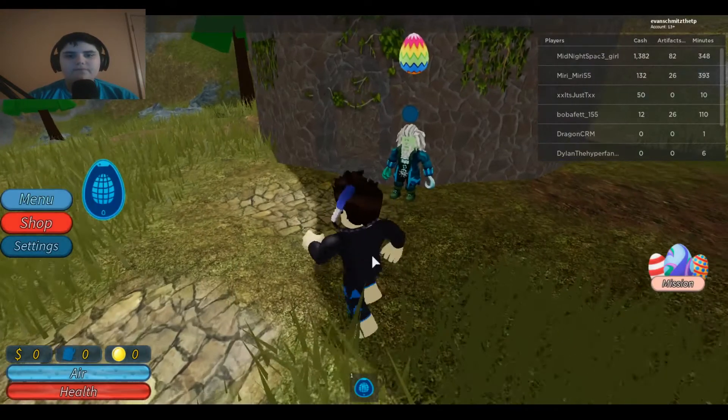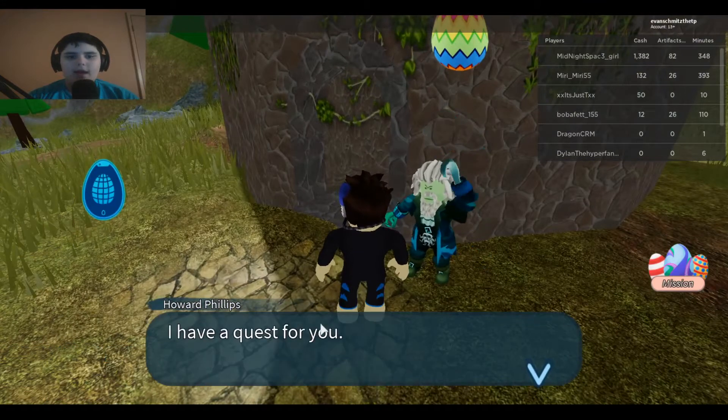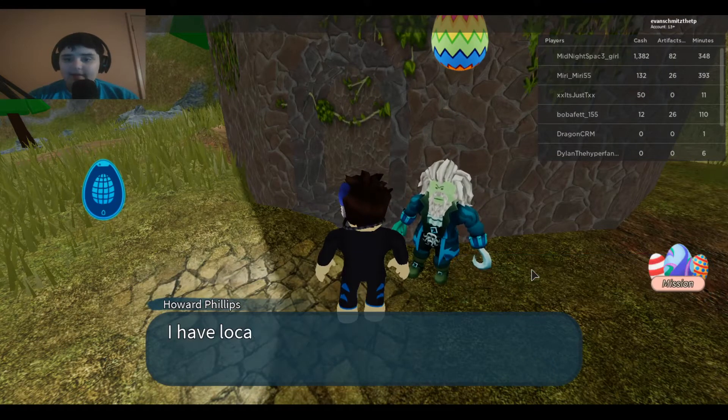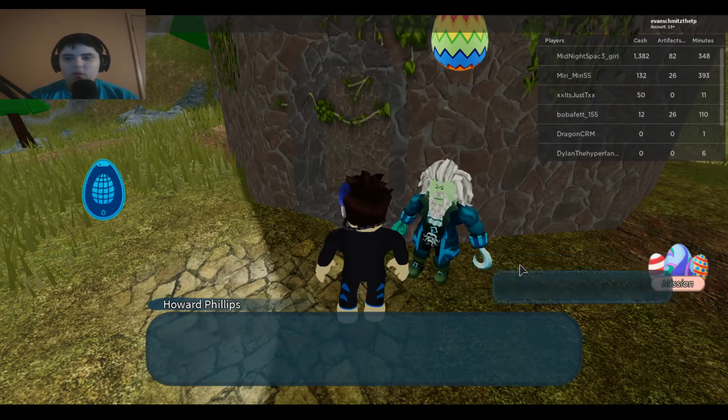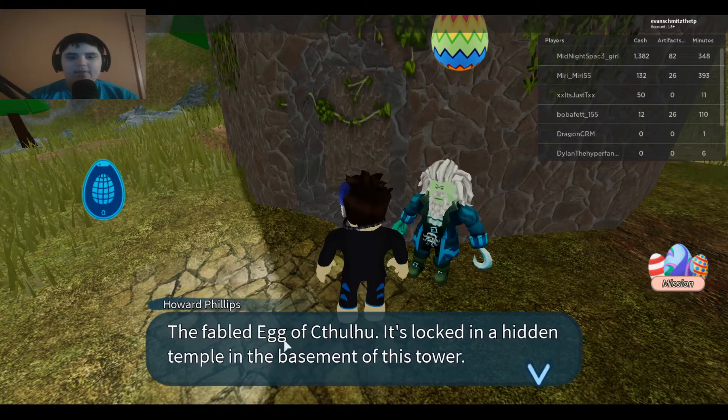To earn the Egg of Cthulhu, you take the road to the stone tower and talk to this NPC. He says: 'I have a quest for you. I have located an intensive artifact that I need to retrieve.' It is the fabled Egg of Cthulhu, locked in a hidden temple basement of this tower.